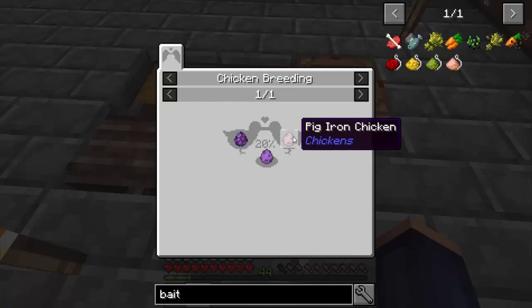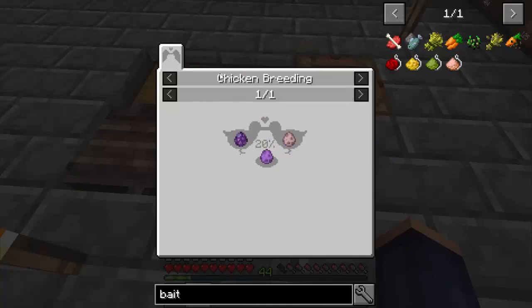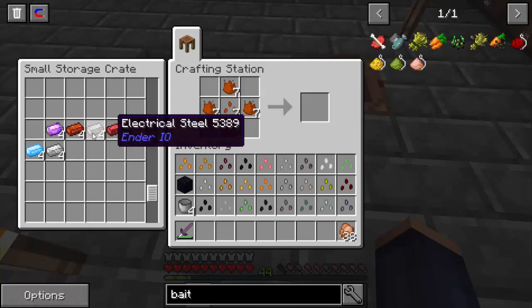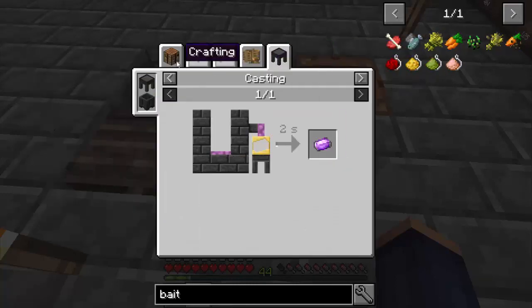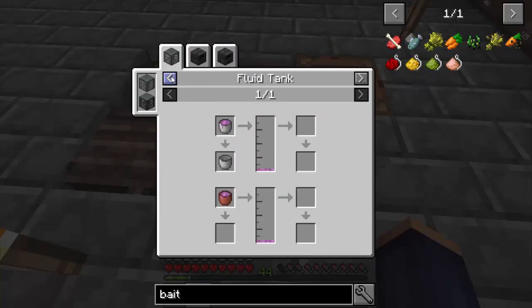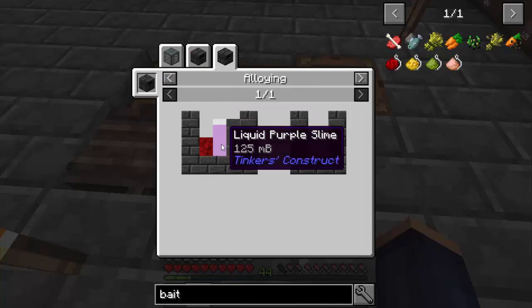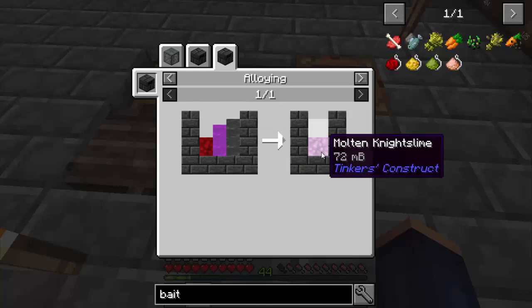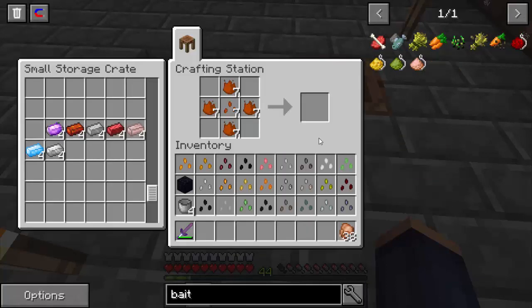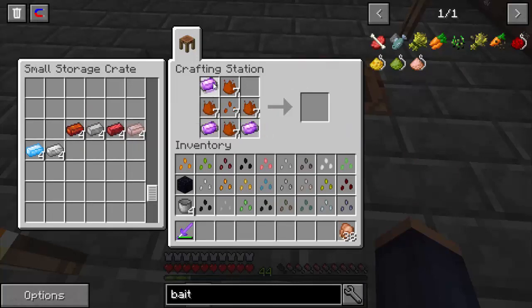What you end up doing is you take two chickens — one with pig iron, one with another material — but that's the easiest and fastest way I was able to find this one. You can also make this if you get purple slime — you got iron, liquid purple slime, and shear stone, which makes the night slime. So it's a lot easier just to make it with the chickens because I really dove into those chickens. So that is the night slime.